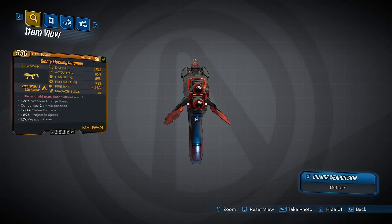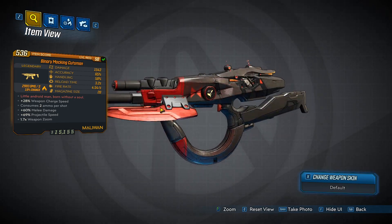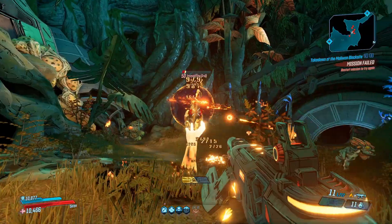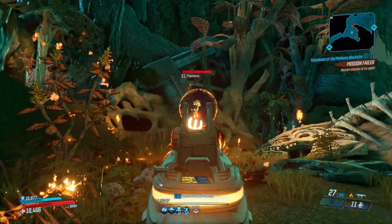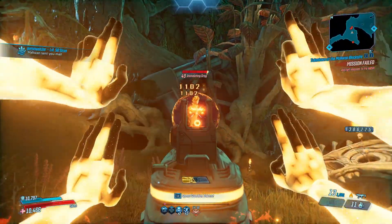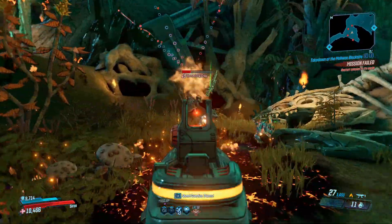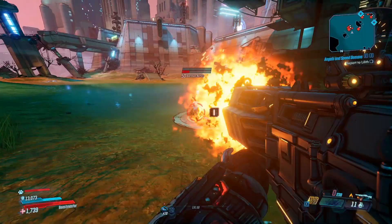The red text on the weapon reads 'Little Android man born without a soul.' What's special about this weapon is it will always come bladed, and when you fire the weapon, much like the Queen's Call, after a certain distance the projectiles will actually split and form a sort of sabre that will travel. This is able to damage enemies and also go through them, so you'll be able to hit multiple enemies with a single shot.